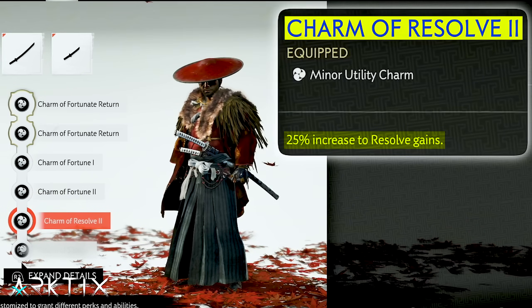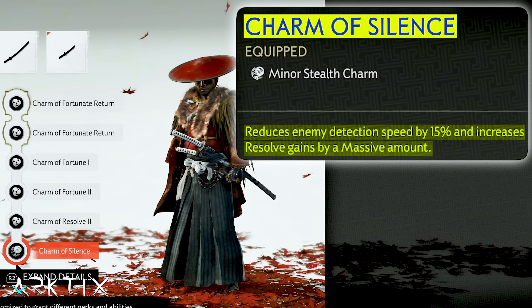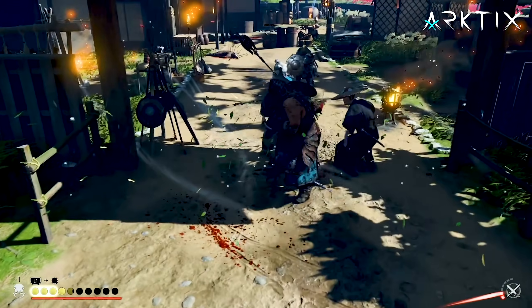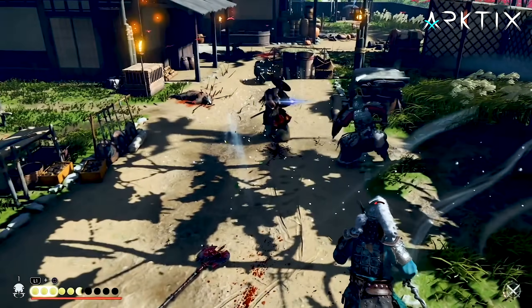On top of that, we can add the Charms of Resolve 2 and Silence to boost resolve gains even further. You might miss a recharge here and there, but the amount of resolve you gain from this build overall gives you virtually unlimited Heavenly Strikes.